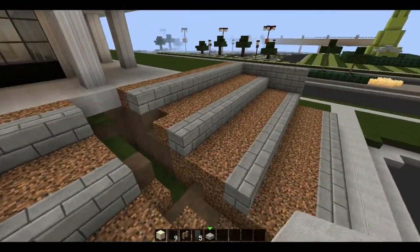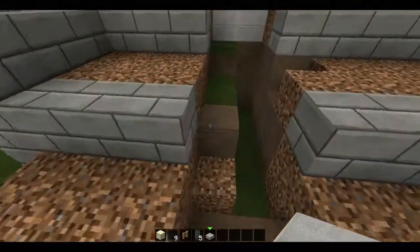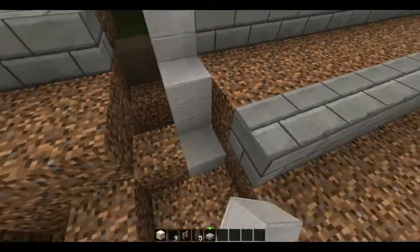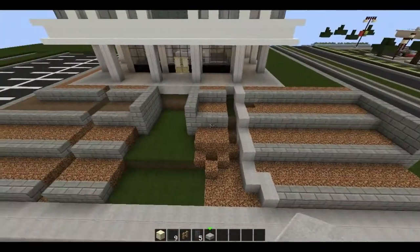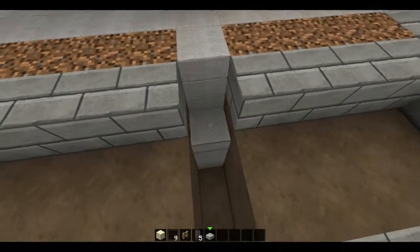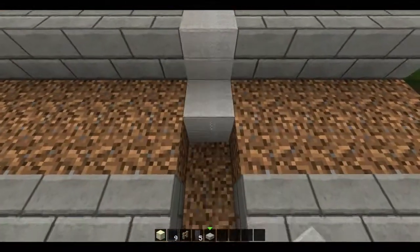I'd like to get the landscaping aspect finished off because I've been talking about it for a while, and at the moment it's kind of the most important thing this building has going for it. I had explained in the last episode that I basically wanted to change the setup of this front plaza here — that's what I'm going to work on first. I also mentioned converting the stone bricks here to the double stone slabs, which is something I'll get on pretty soon, possibly between this episode and the next one.